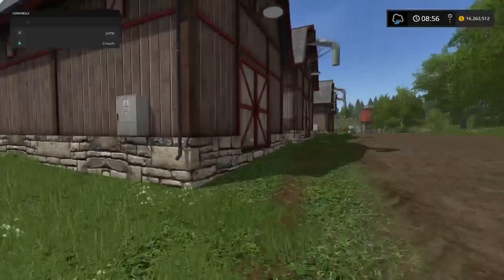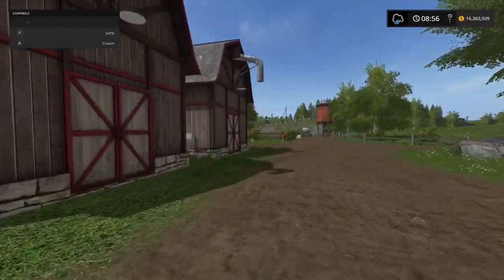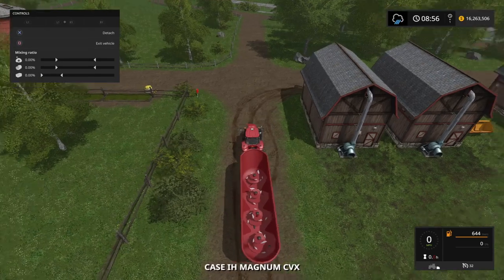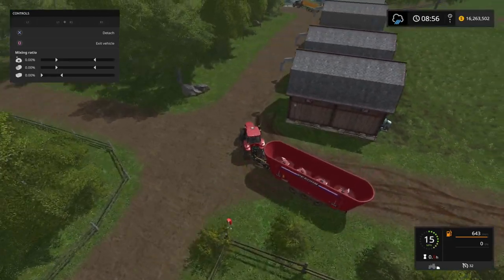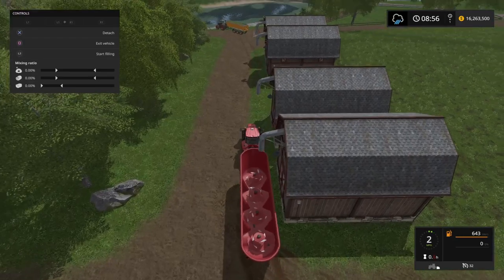I've tweaked the conveyor belts a little bit so they're at the right angle. Now, back to the Pecan feed mixer wagon. The first step in actually making the mix was the hay. Next step is the straw — I need 16,000 litres of this. So I come under one of my straw lofts and start filling.